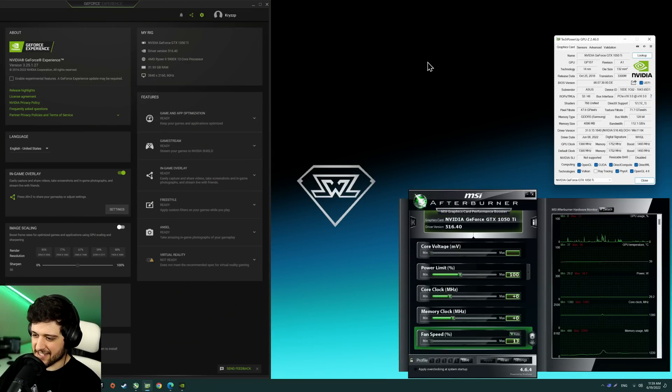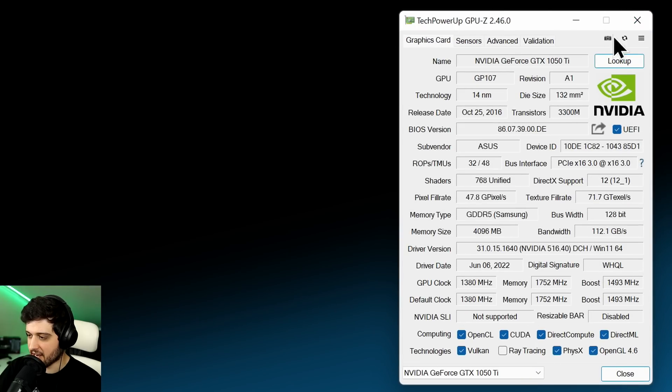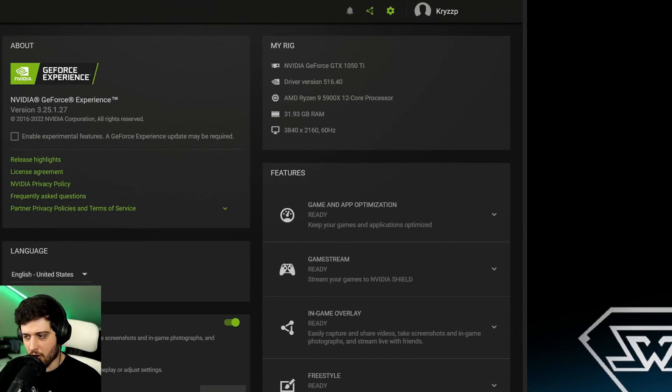We're at the desktop now with the Nvidia GeForce GTX 1050 Ti showing up in MSI Afterburner, running the latest Nvidia drivers 516.40 at the time of recording. I'm not overclocking the card. You can see all its specs in TechPowerUp's GPU-Z — it's a 4GB GDDR5 GPU with 768 CUDA cores, released in 2016. On the CPU side, we're pairing it with a Ryzen 9 5900X and 32GB of RAM to avoid CPU bottlenecks.